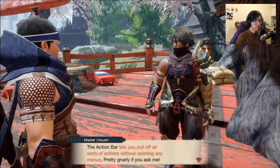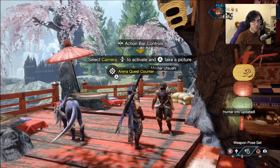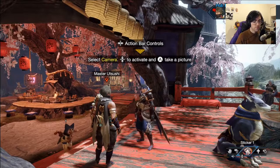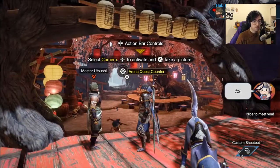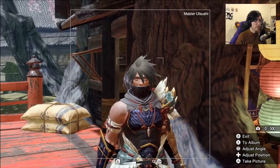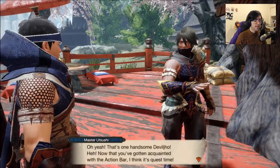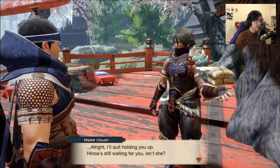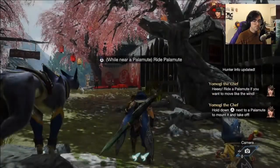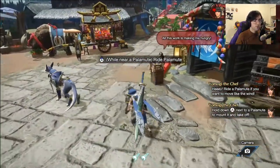Right now we're going to talk to Master Utsushi — he just wants us to take a picture of him. He's explaining the action bar, which is a new feature in this game, accessible by the d-pad. It gives you a few different options: cool poses, a greeting gesture, a sticker, a custom shoutout which you can customize yourself, and a camera — which is what he wants us to use. So we just need to take a little photo of him. He also gives you arena quests, which are a unique kind of quest that gives you certain equipment to utilize throughout the hunt.